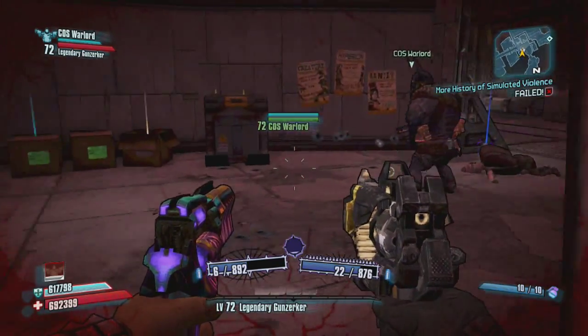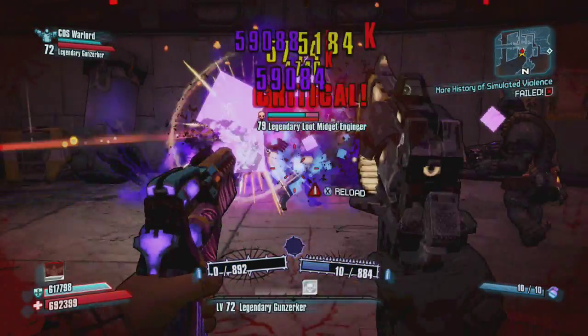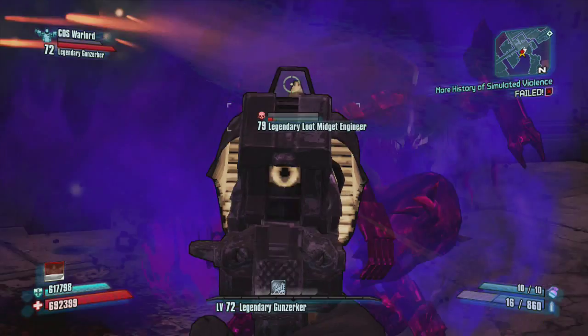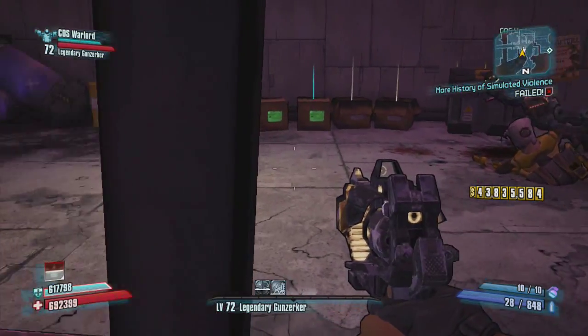Hey all, Ventric here in Borderlands farming legendary loot midgets, trying to get some legendaries. The first guy we kill doesn't really drop anything, but the second guy probably drops the best thing he possibly could for the Berserker, or the Gun Zerker.